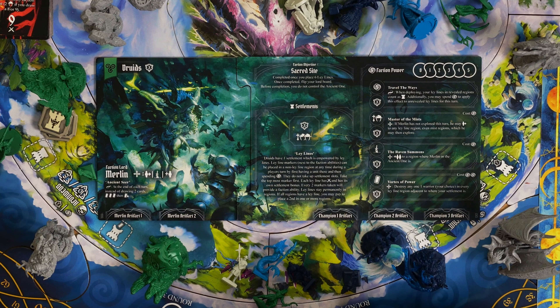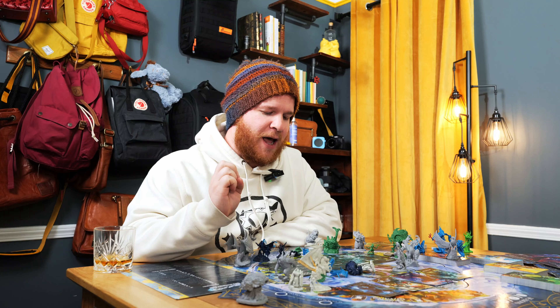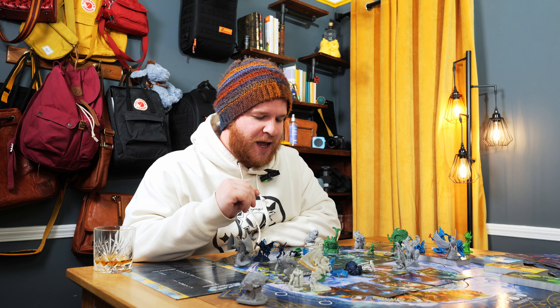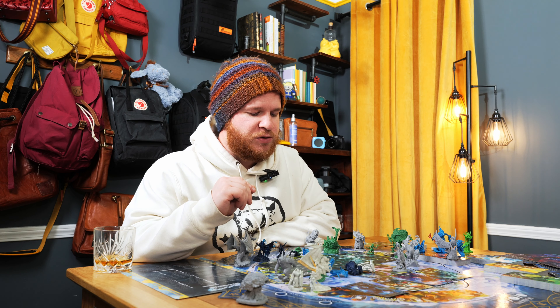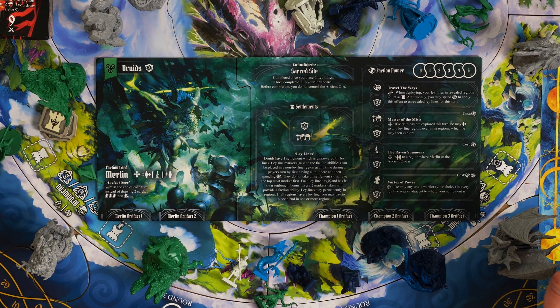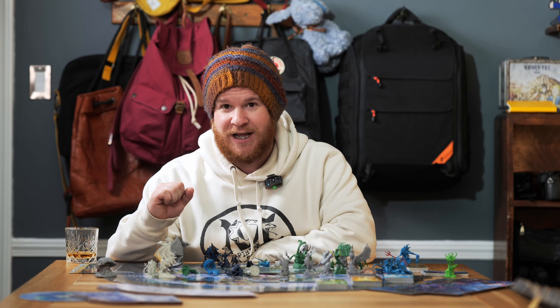Ley lines. Druids have one settlement which is empowered by ley lines. Ley line markers can be placed in a non-ley-line region at any time during a player's turn by first having a unit there and then spending a faction power. They do not take up a settlement slot. Take the topmost marker first. Each ley line has power and is its own settlement bonus. Every two marker tokens will provide a faction ability. Ley lines stay permanently in the regions. If all regions have ley lines, you may pay to place a second one in one or more regions.